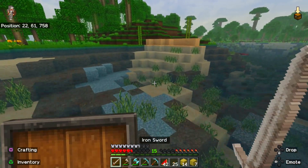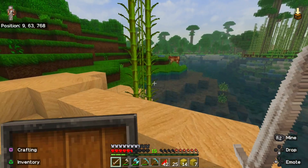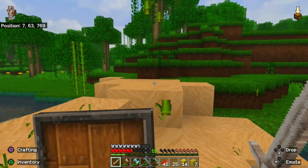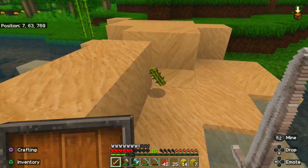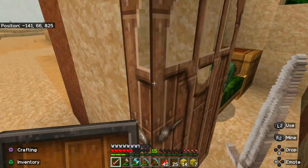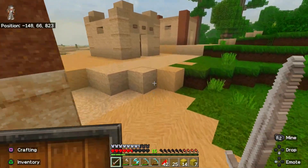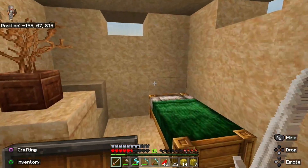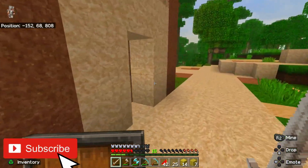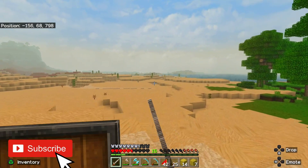Now we can head back over to this area because I see some sugar cane. Then I want to go back to that village to check if they have any good villager trades — I never really checked that part out. The villagers don't really seem to have that many good trades. When I was over here I never did go that far off the map.